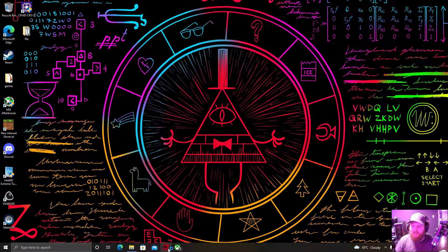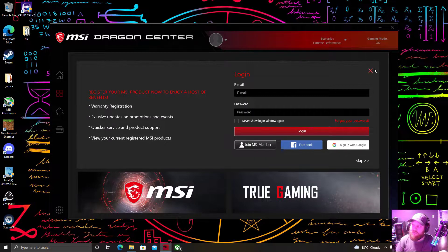Now let's go over to the MSI Dragon Center. You can actually click here to free up some memory and get rid of useless stuff — that's another way to get a little bit more FPS.